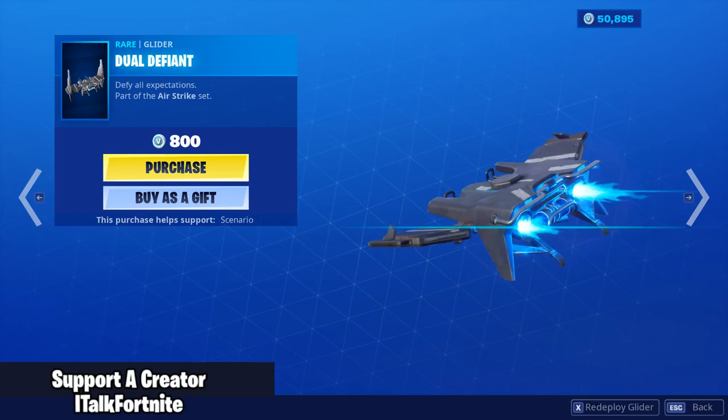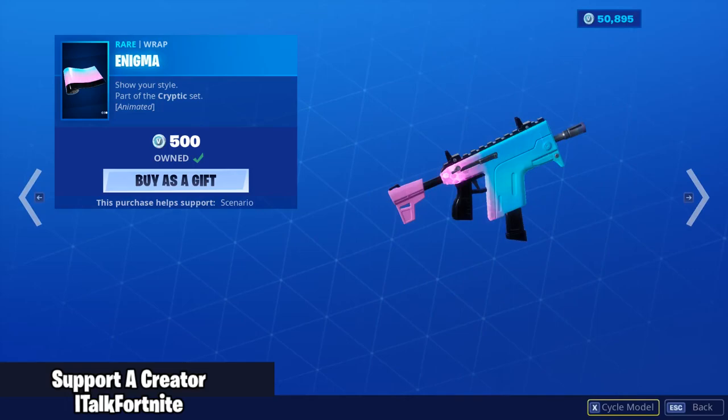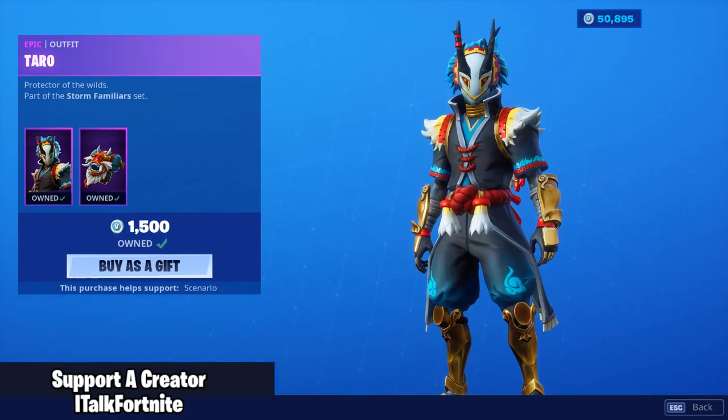The Dual Defiant glider. I'll think about that one. Cryptic is already back with the backbling Spectral Spine, and the Enigma wrap — one of my personal favorites. It's really good.